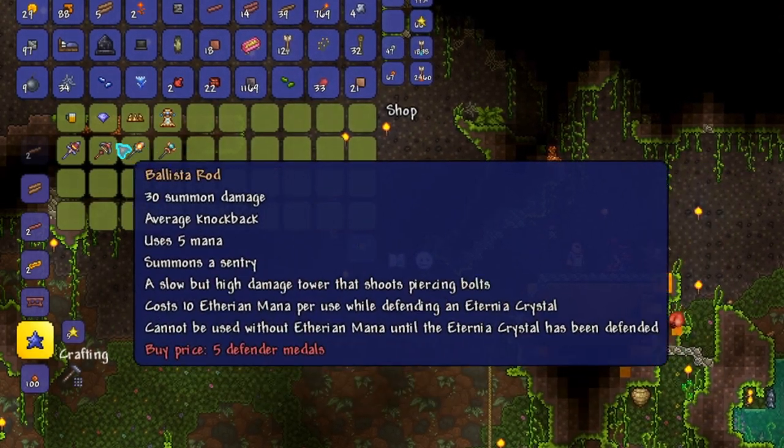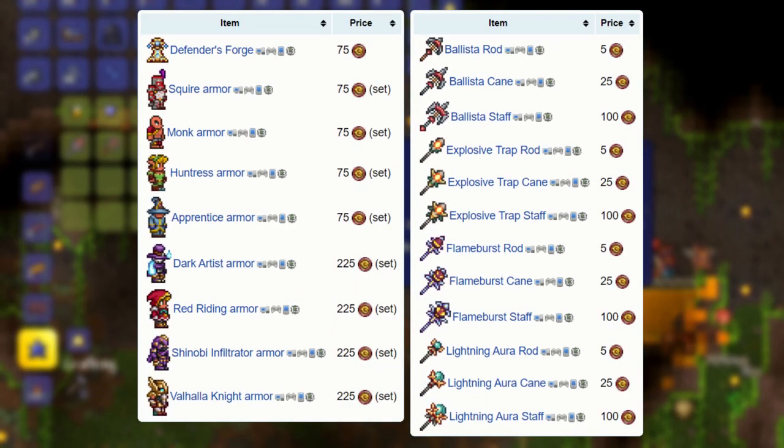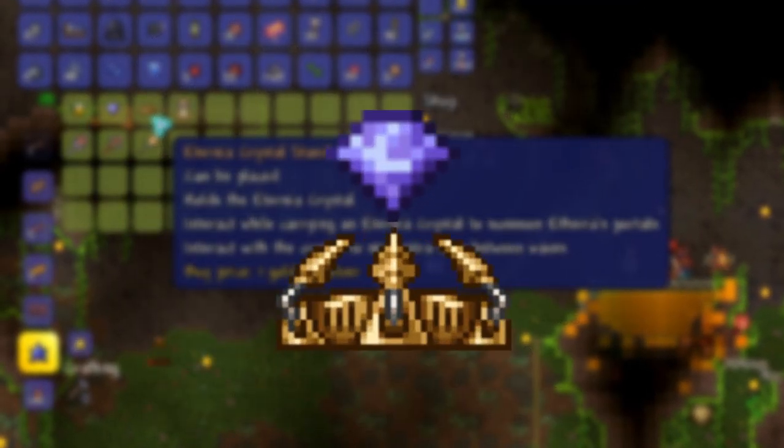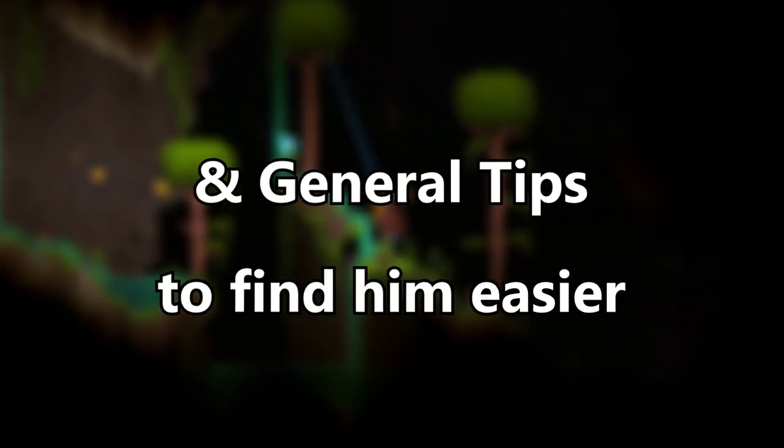As you may or may not know, the Tavern Keep gives you access to Defender Metals, Weapons, Armor, and sells the requirements for doing the Old One's Army event. We will be going over the requirement needed to get him to spawn in your world as well as general tips to make finding him easier.